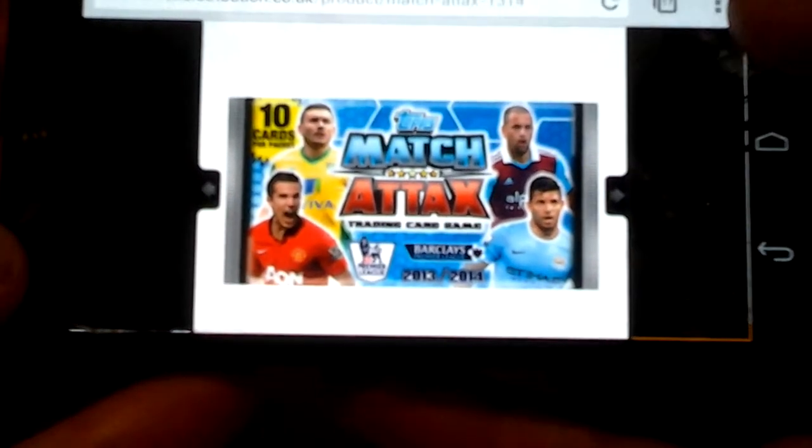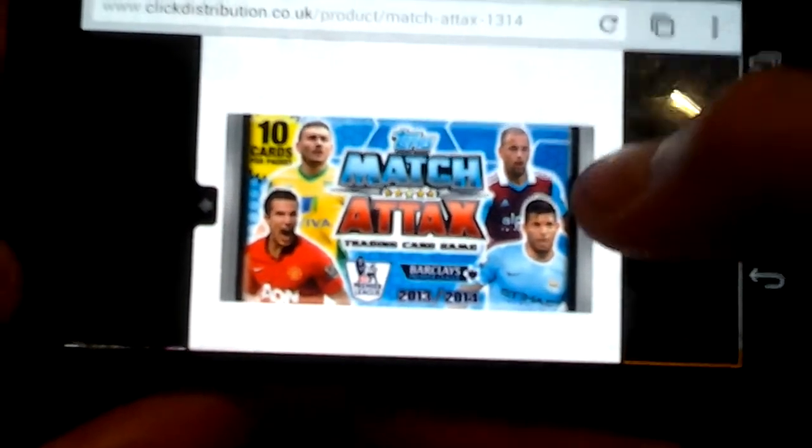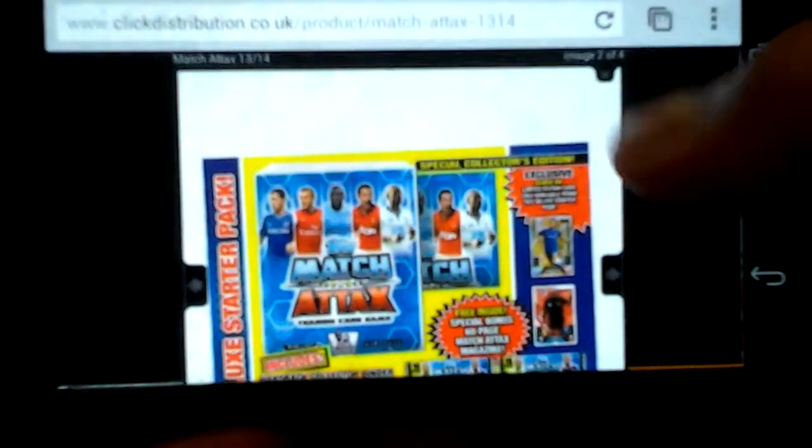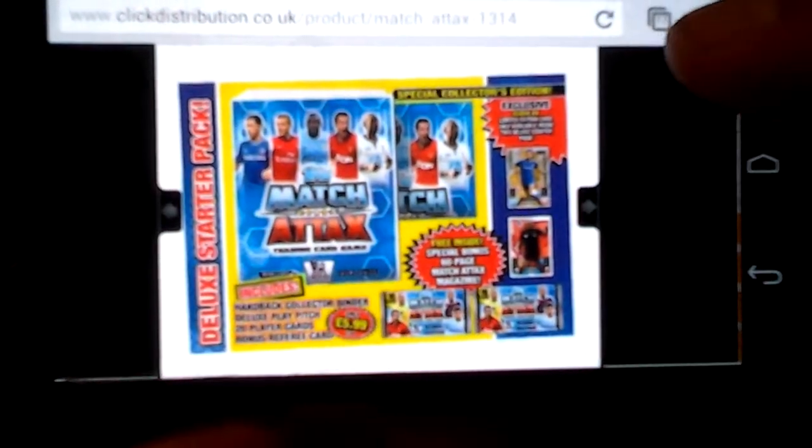Looks like it's Snodgrass, Van Persie, Joe Hart, Aguero — people who are certain to stay. The base kit is a Deluxe Starter Pack, which looks flippin' awesome.